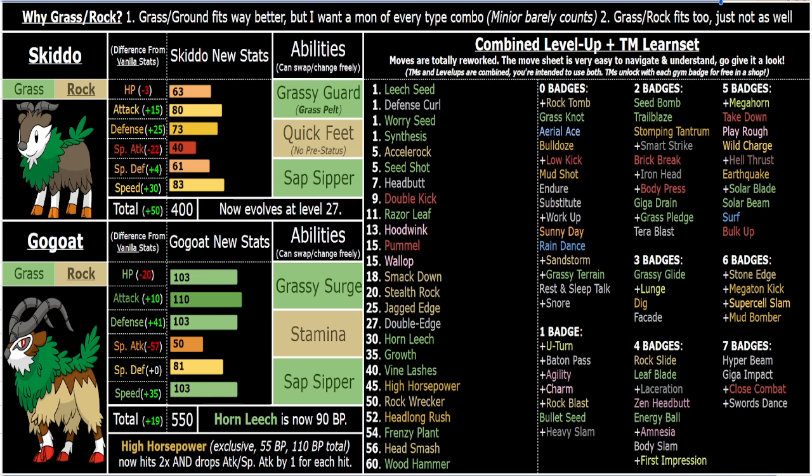Flavor-wise, Stamina makes a lot of sense. I was considering Headstrong because of the whole Mountain Goat thing — they ram things — and that would mean they have no recoil on Wood Hammer and Head Smash, plus some coverage moves like Wild Shards, Play Rough, Takedown, and Head Rust. But in my opinion it's kind of underwhelming because you already have Grassy Surge for boosting and healing, and recoil isn't a big deal in-game anyways. I prefer Stamina because it's more unique compared to those other abilities.